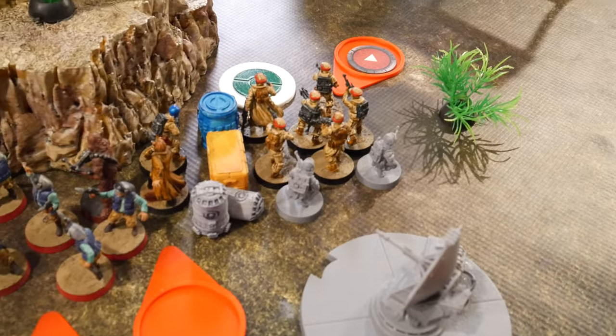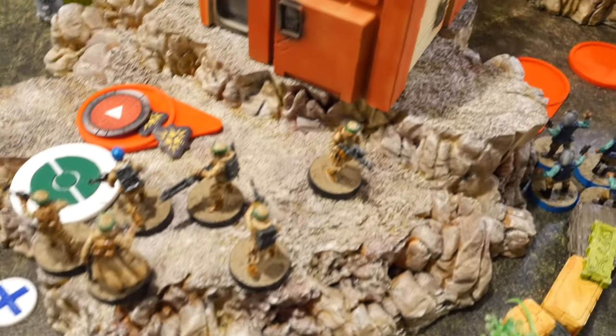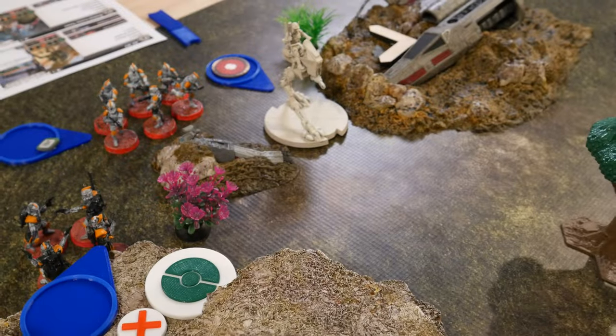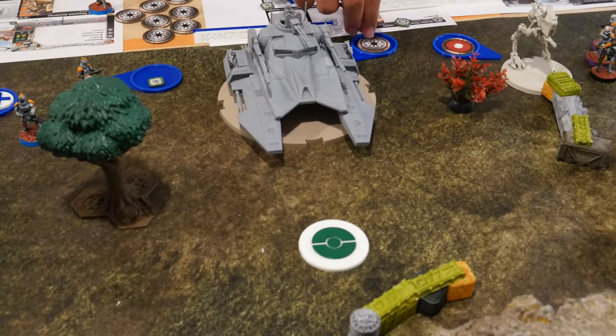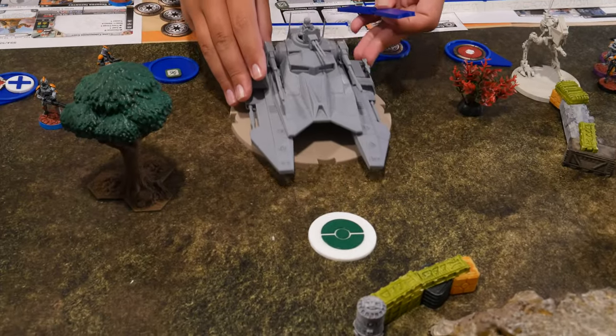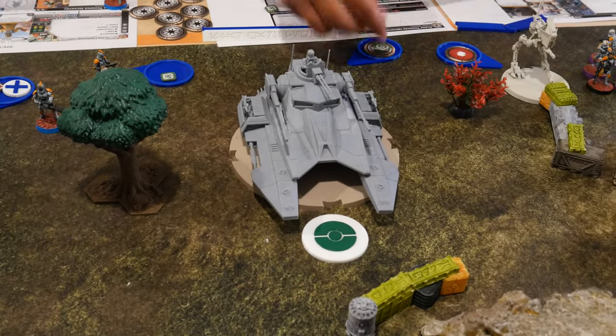Round 2: Blue gave orders to the troopers, the veterans, and the other trooper squad, then placed ordinance near the other objective. Orders went to the tank and both AT-RTs, placing ordinance right next to the trooper squad and turret. The tank is going to take a move up to here and fire at the turret.